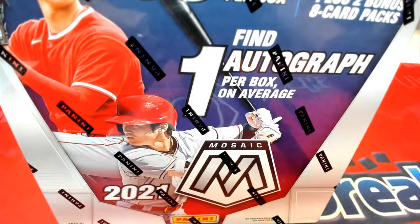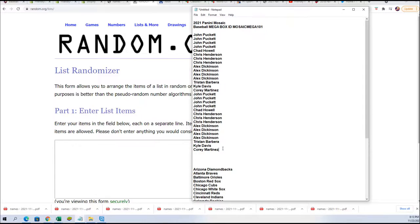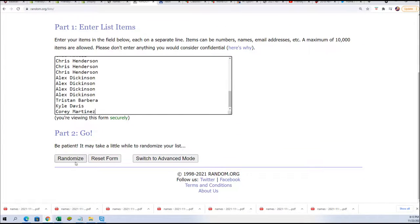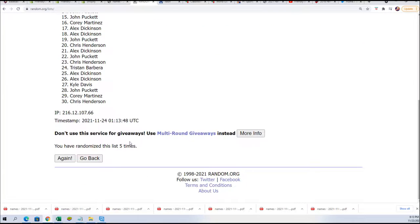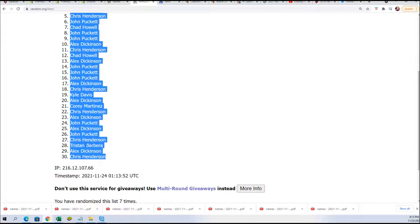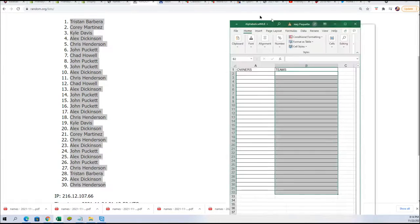When you got a spotting mosaic you got two teams randomly. All we're gonna do is double the owner name list and start this thing up. We're gonna random the owner name seven times, we're gonna random the team seven times. Then we're gonna stack both randomized lists up side by side, and that's how you get your team in the break just randomly.